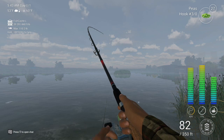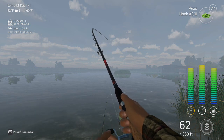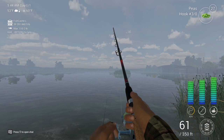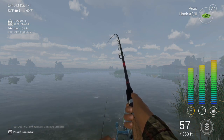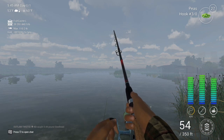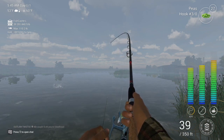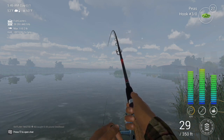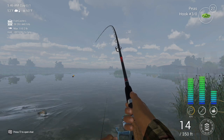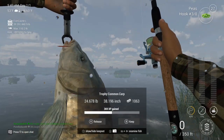I only got 27 peas. I've got to re-up my peas before I came in here. Is this fish going to come in? Maybe this is a unique — it's giving me a good fight. Come on in here — you don't want to come in that last 15, 20 yards. There we go. Trophy Common Carp, 24 pounds, $1,063, 369 XP.